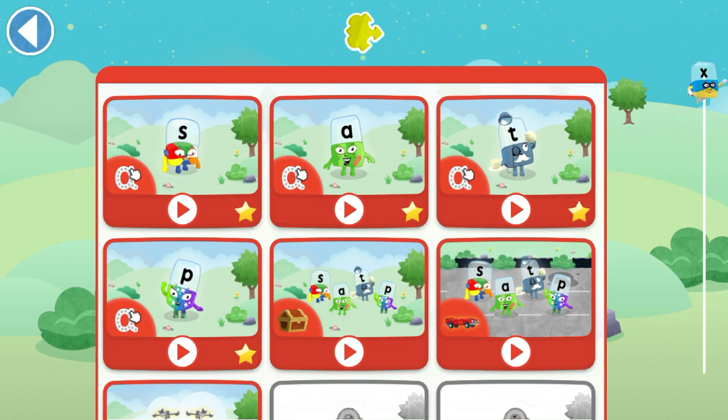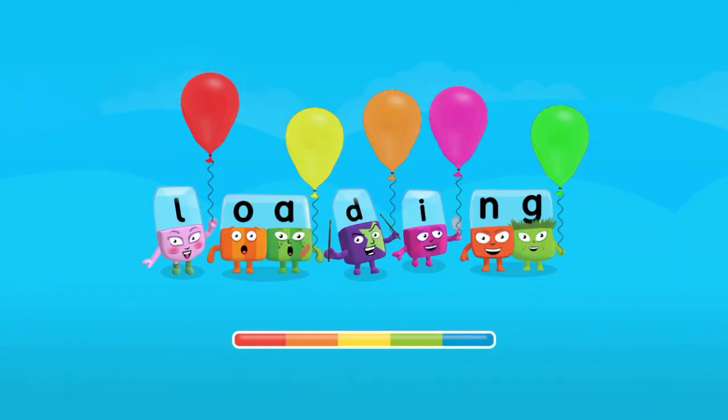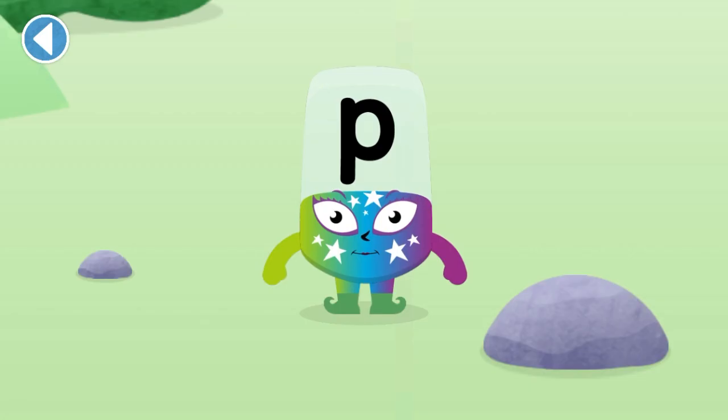Let's play! Let's meet this Alphablock. This is Alphablock P. This Alphablock makes the sound P. Tap on the Alphablock to hear the sound it makes. Well done! Can you make the sound?